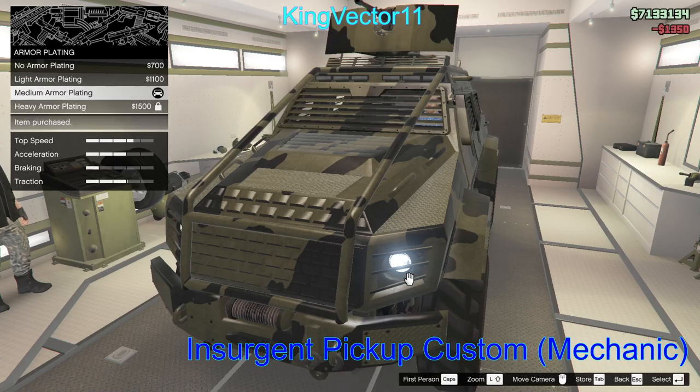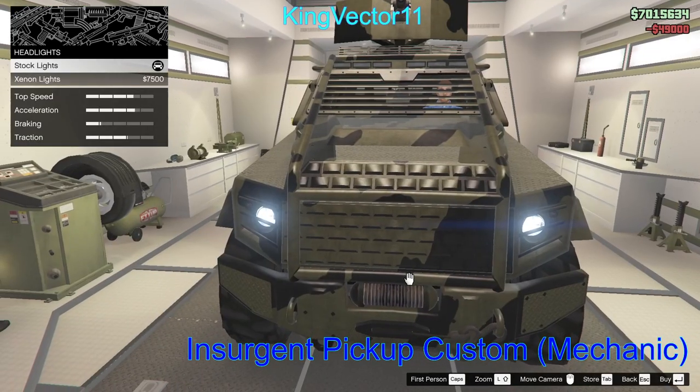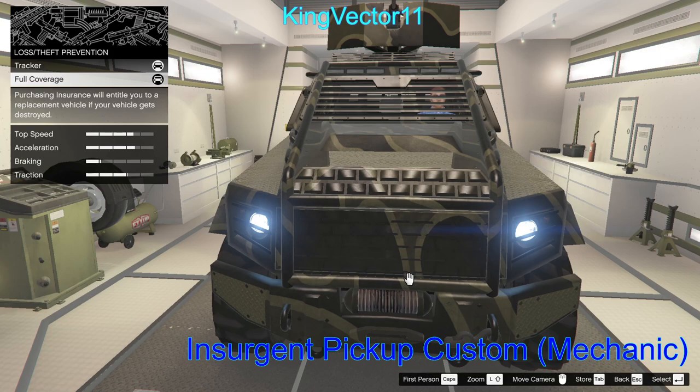You can upgrade the armor plating, upgrade the brakes, upgrade the engine, add a horn, change the lights or neon kits, and change the color. This now becomes your vehicle, so you do not have to purchase a tracker and full coverage separately — the tracker tracks your vehicle and full coverage means if it gets destroyed in free roam, you pay through Mors Mutual. If someone else destroys it or it's destroyed during a mission, it's a free renewal. Make sure to call Mors Mutual Insurance when it gets destroyed, as this is now your personal vehicle.